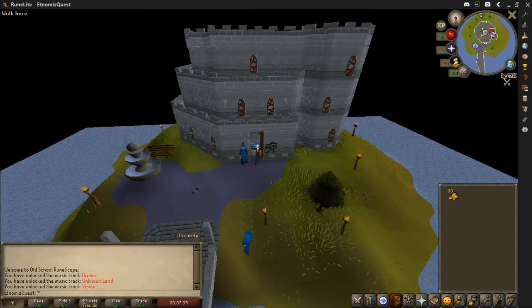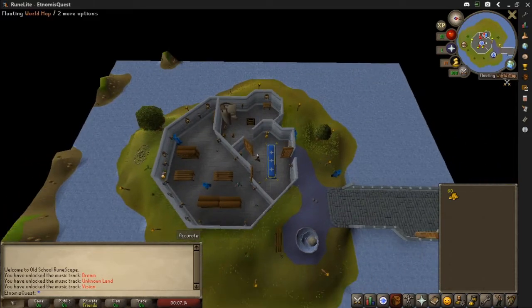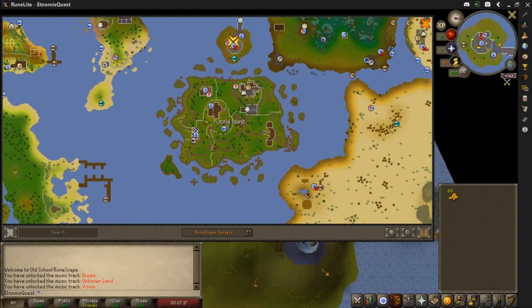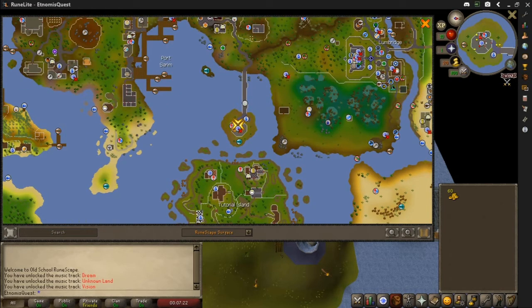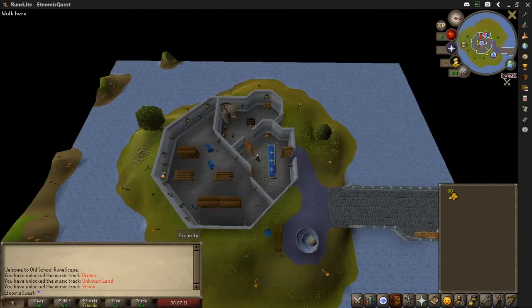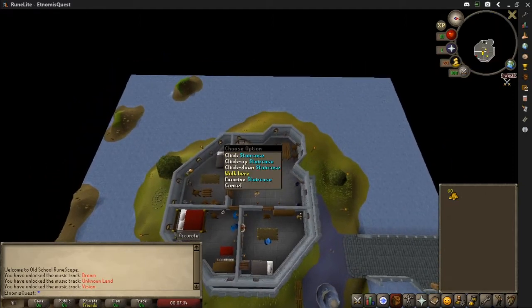We will enter into the Wizard's Tower, which, if you don't know, is here on the map. Tutorial Island is there — you can't get back there once you've left, however much you want the nostalgia. If you go up here, Draynor Village is up here, Lumbridge is over here. Easy enough to get to, less than a minute from either place. And what you do when you're inside, you climb up the staircase.